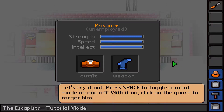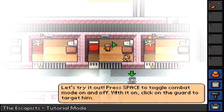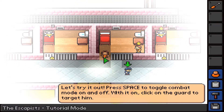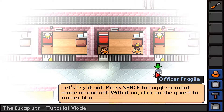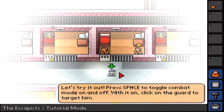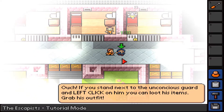Press space to toggle combat mode on and off. Then click on the guard to target him. Press space - you'll see the cursor go red, that means I am in combat mode. Press again and it goes green - we're good. We're gonna attack Officer Fragile. That's too bad, Officer Fragile - you're a bit too fragile. One shot KO!